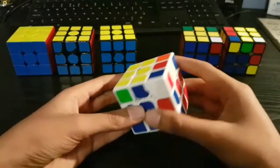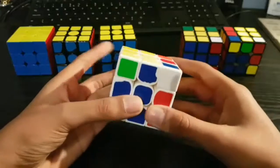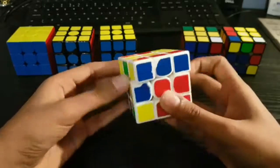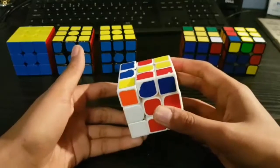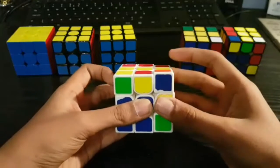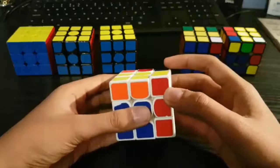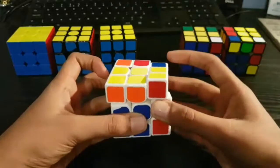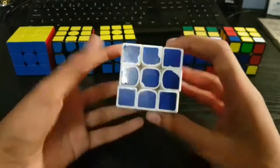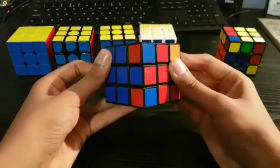This is similar to the last case but the edge is flipped. With this one you do a U2 and then R U R prime U prime, then a Y and L prime U L. Alternatively, you could do a U prime R U R prime U, then a Y prime and R prime U R. Both algorithms will be in the description — whichever one you prefer, you can try out both. This case is pretty easy to recognize.